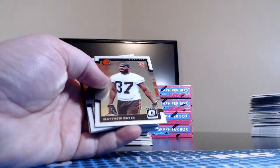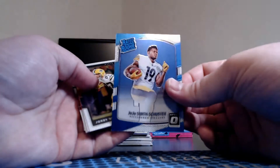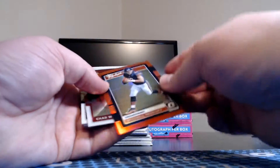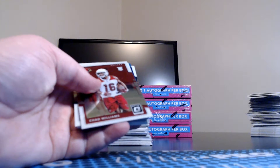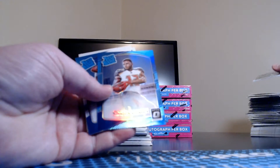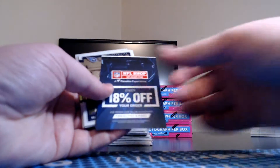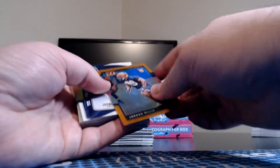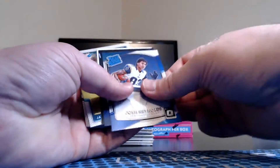Box four: throwback Ezekiel Elliott. Matthew Dayes NC State for the Browns. Amara Darboh silver rated rookie for the Seahawks. JuJu Smith-Schuster rated rookie for the Steelers — probably a few bucks. Mitch Trubisky — The Rookies insert, 99 of 99 — last one made — for the Bears, taken by Dirty Joe. Chad Williams rookie for the Cardinals. Rated rookie Chris Godwin — aqua parallel, 162 of 299. R.J. Joshua Dobbs for the Steelers rated rookie. Chad Kelly rookie for the Broncos. Gridiron Kings Deshaun Kaiser. Isaiah Ford for the Dolphins. Orange Jordan Willis for the Bengals — 116 of 199. Josh Reynolds rated rookie.